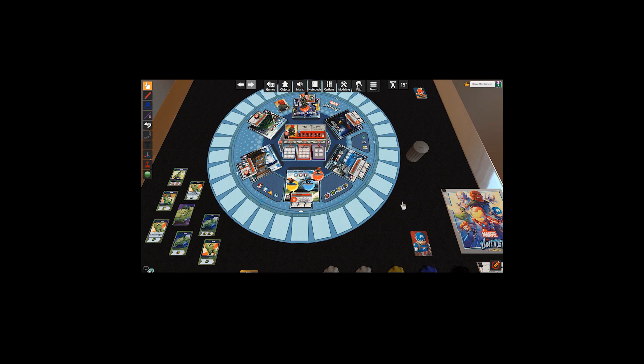The first decision we have to make in setup, now that we've picked our characters, is which villain we want to face. Is Doctor Doom an option? Sadly, no. Our options are Red Skull, Taskmaster, and Ultron. Red Skull, based on my limited experience, is probably the easiest one to fight, with Taskmaster being just a nightmare and Ultron somewhere in between. Red Skull is locked in.